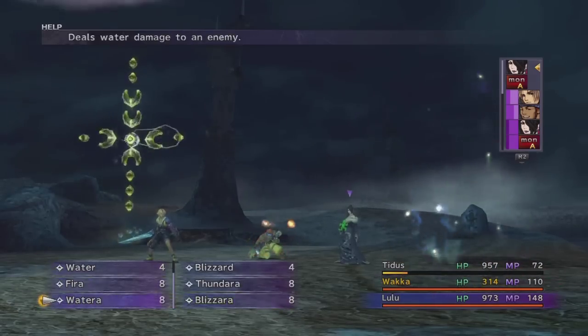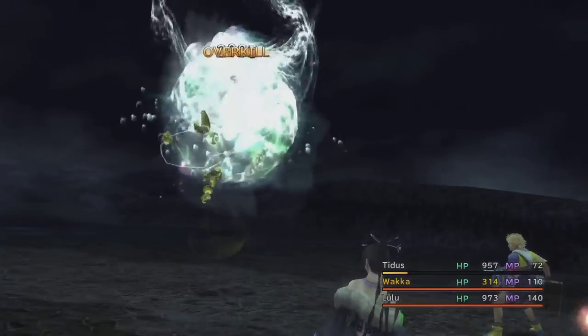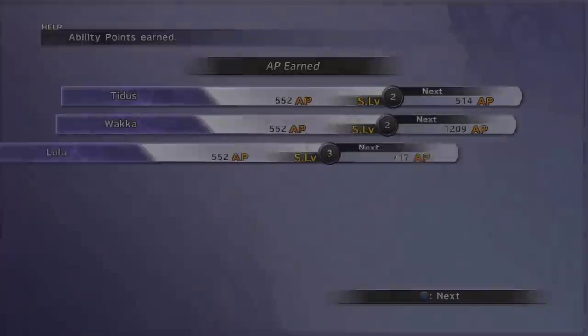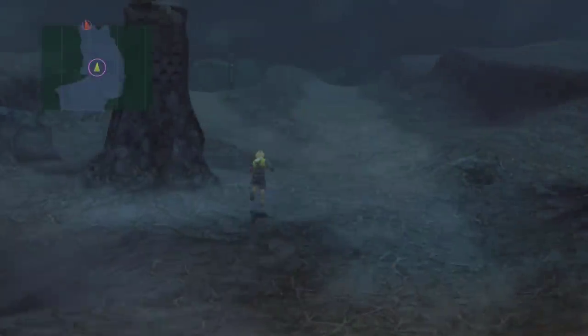These three are pretty much killing it — you don't really need anyone else. You can bring in Rikku to steal every now and again. I think there's only one fiend where Auron might be needed, and that's the dragon one. Other than that, these three have got this.